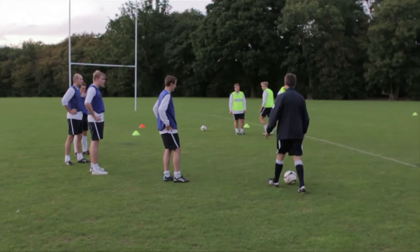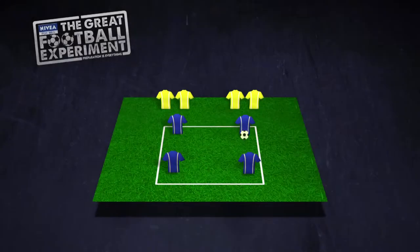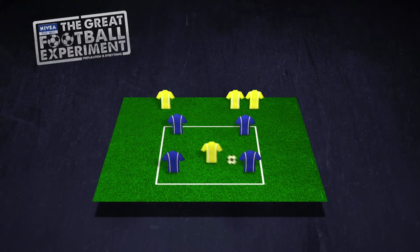Blues, you're keeping possession in your area but looking for opportunities to play into the reds, who are then going to keep possession. Yellows, you're going to have one defender that goes in at a time to put pressure on the team that's trying to keep the ball.